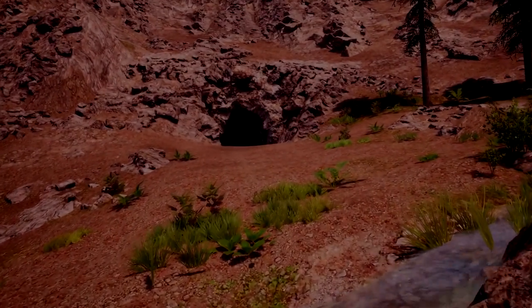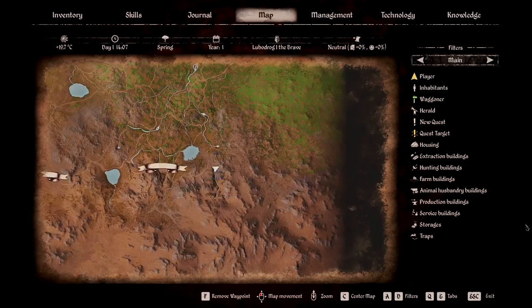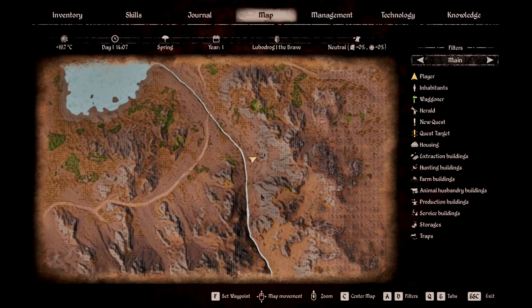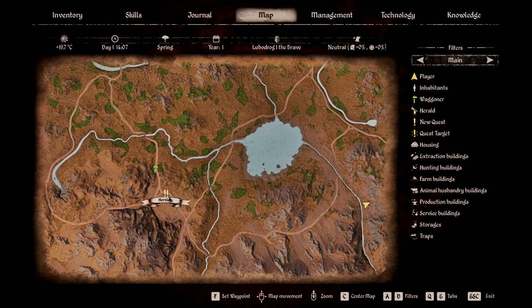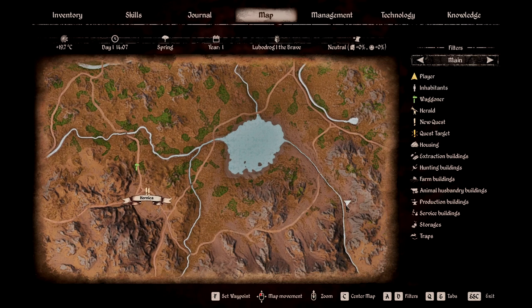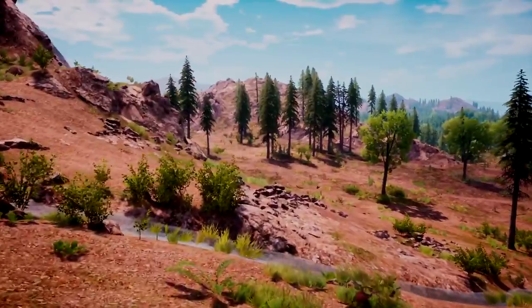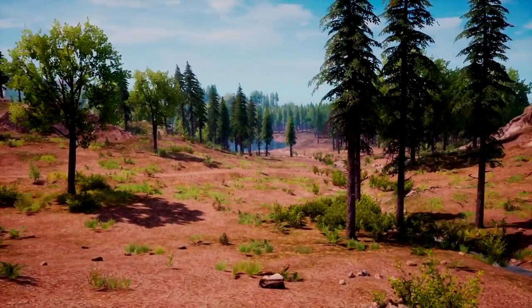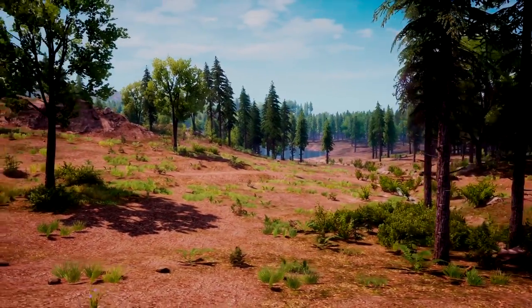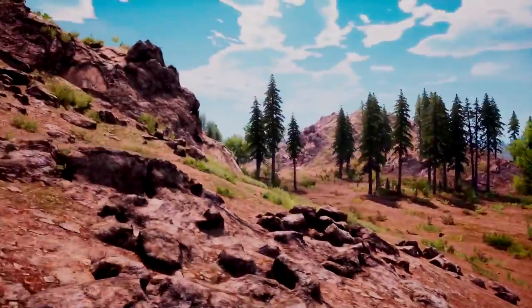We have reached the fifth and last mine cave. It's a very cute area right off this stream here. On the map, the opening is right here. You follow this little river and eventually you will see it. The lake itself you can find by Hornica — go to Hornica, run to the big lake, find the stream running down, and eventually you will find the cave. This area is pretty safe. Obviously getting here might be a little hassle going through bears, wolves, or boar, but once you get here it's pretty safe. There is a bear down the way but you can probably avoid him by coming from another angle.